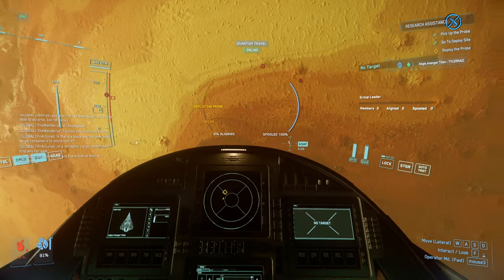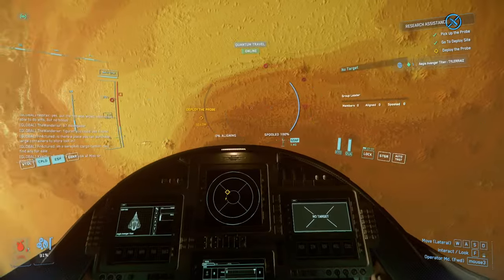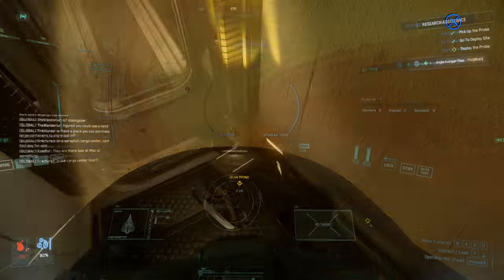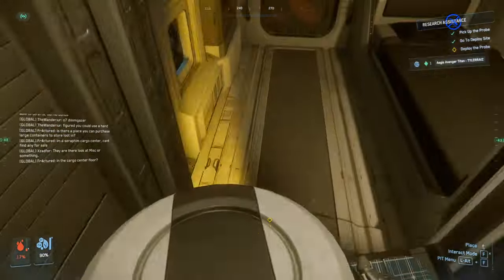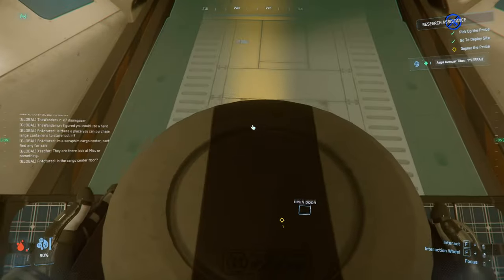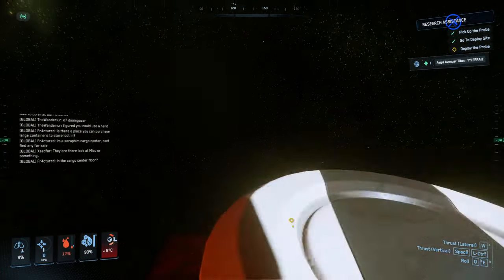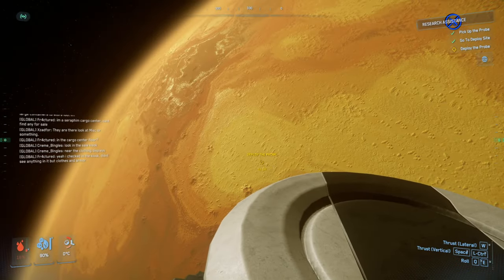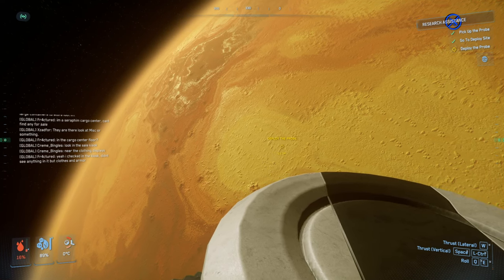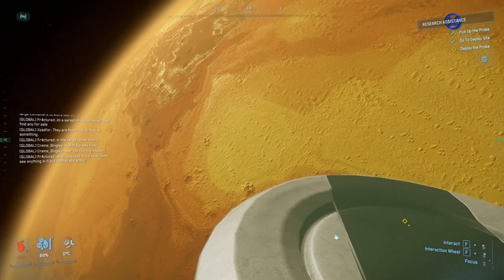We are trying to get closer to the probe deployment location, and we're supposed to just plop it into space right there. I get close with the Avenger Titan and then head out to EVA. I don't know if there's a better way to deploy a probe — maybe I should have a probe shooter. I EVA out, head to the marker, and this is one of the problems we're about to see: I have trouble actually deploying the probe.